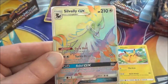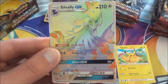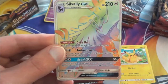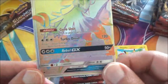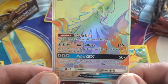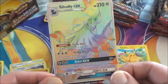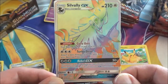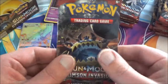A Rainbow — Slash Hyper Rare Silvally GX! That is cool. And it has the move Rebel GX — this attack does 50 damage for each of your opponent's benched Pokemon for its GX move. The Savior is here, folks! That is a pretty neat looking card right there.